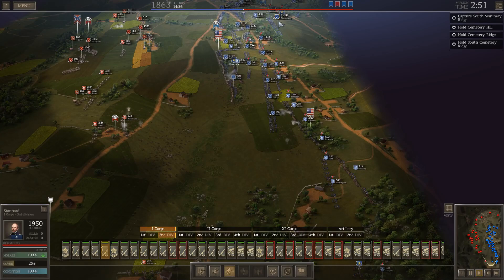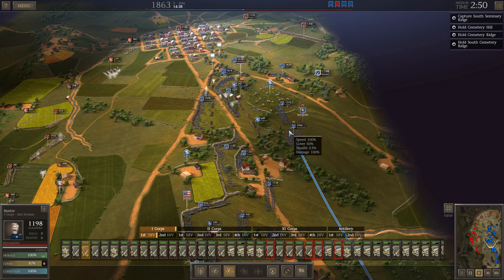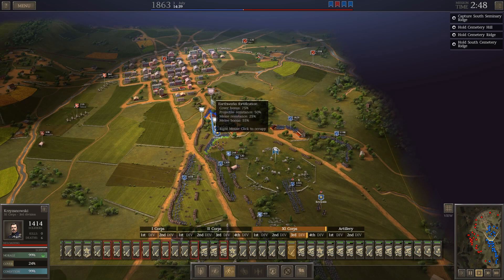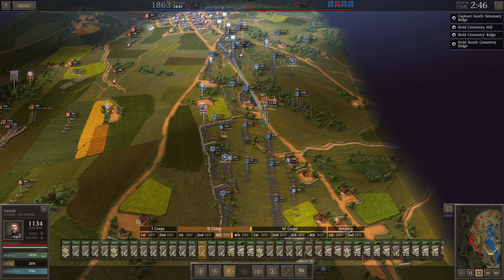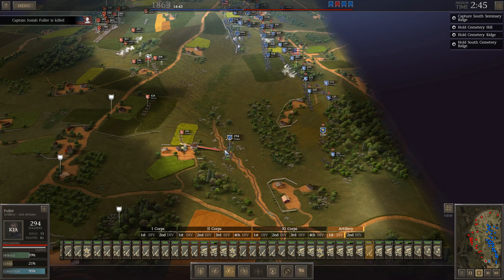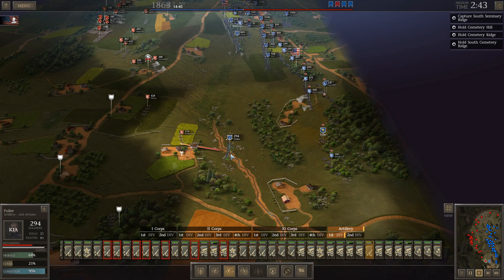Let's move our infantry against this artillery. Standard's brigade of about 2,000 men and Baxter's brigade of about 1,100 men — actually, we'll just move one reserve brigade south to ensure the Confederates don't flank us here. Stone will move into one defensive position, Carol into the other. Fuller — Captain John Fuller was killed. This unit is just getting shredded by enemy canister fire. If they get hit by another round of canister, these guys are probably done.